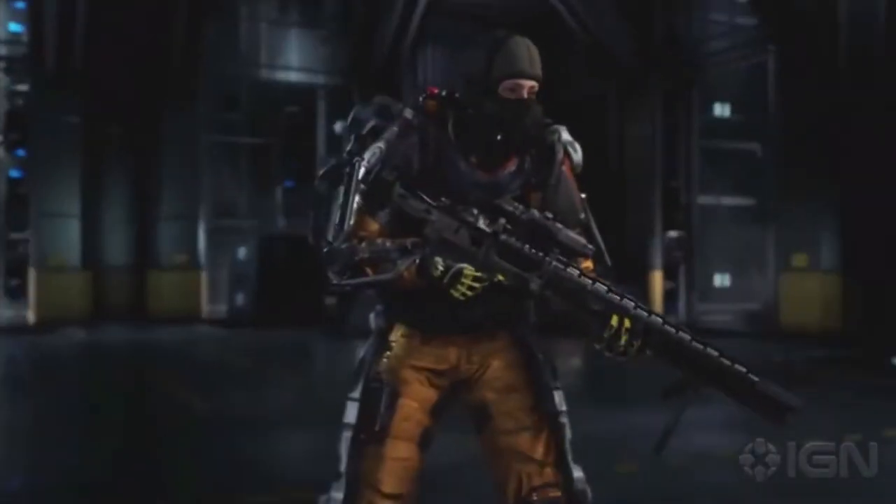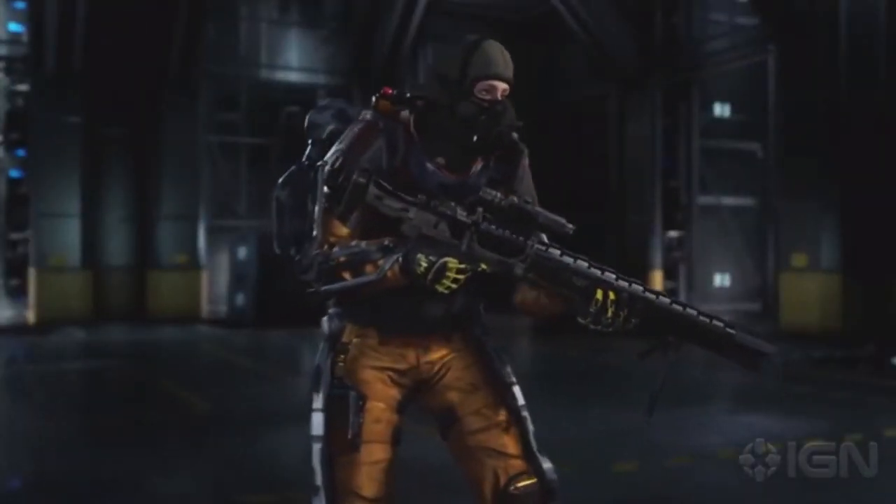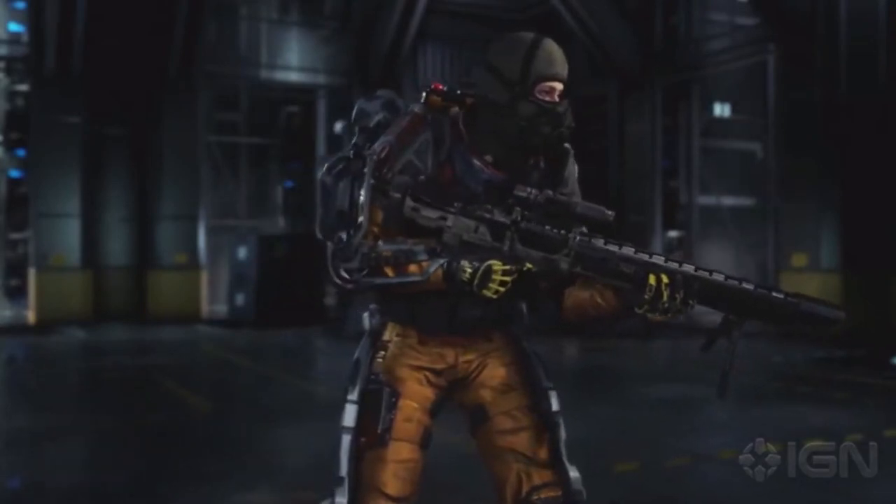Like you would normally unlock weapon camo, you can now unlock camo for your exosuit and body armor. Look at that helmet right there — I don't even know what it is but it is crazy. You get skiing masks, gas masks, all sorts of crazy stuff.